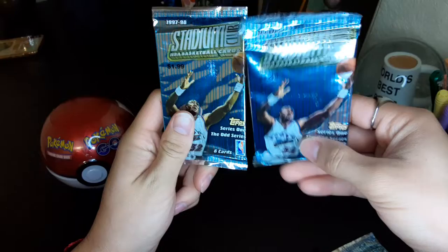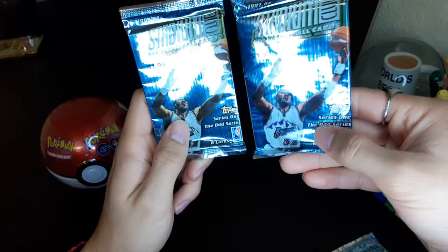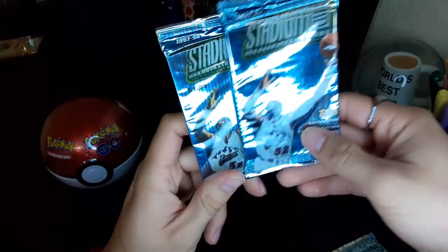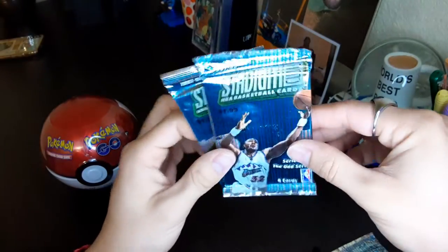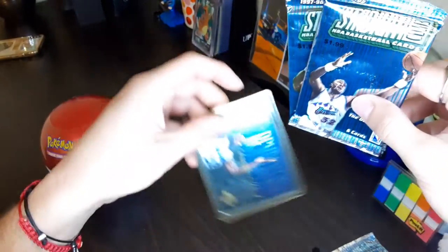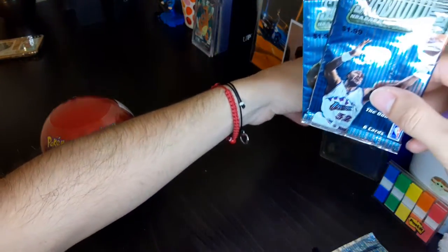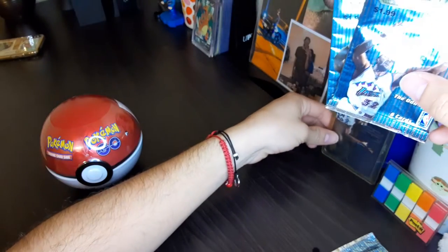At the end we're opening up some 1997-98 Stadium Club NBA basketball cards. I think the chase card here is Tim Duncan, but I feel like we're gonna go ahead and start off with this. I'm trying to get into the basketball aspect of things whenever I get a chance to open them.